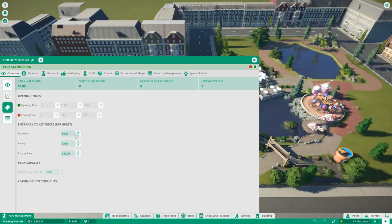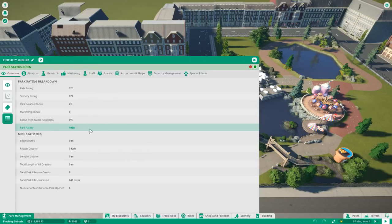If you focus on families, you'll earn less from entrance prices since kids pay less, meaning you have to gain money elsewhere. Teens will spend more on entrance but won't use flat rides and kiddie rides as much. You need to keep that in mind while playing and also while creating a scenario. The last sub-tab in Overview is the Park Rating Breakdown — you can also see stats like total park litter and vomit, which tells you if your janitors are not doing their job.